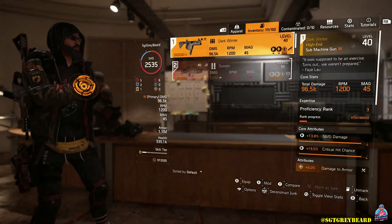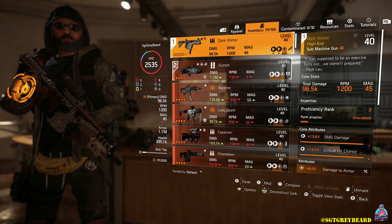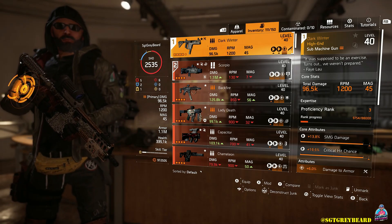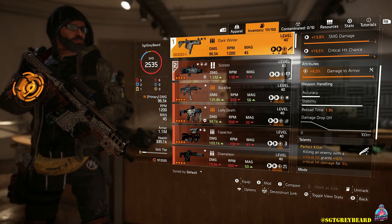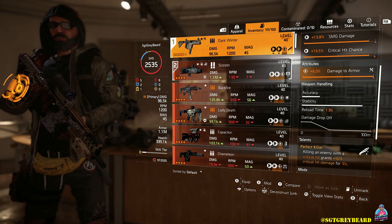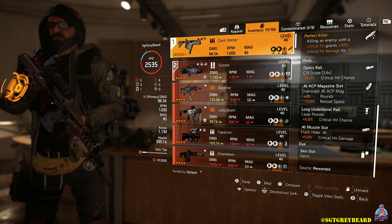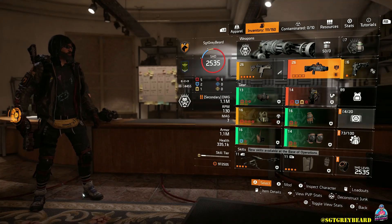My primary weapon for this build is the Dark Winter SMG. I absolutely love this weapon. I know it is a Dark Zone exclusive, however right now with the global event going on, this is your opportunity to earn stars, and you take those stars and buy named caches and legacy caches. Both of those cache types can have DZ exclusives in them, which means you may pick up something you've wanted without ever setting foot in the Dark Zone. Even with Countdown, you can earn resources and buy named caches as well.